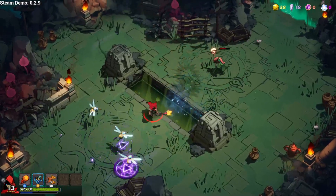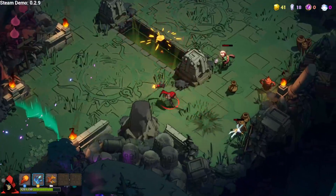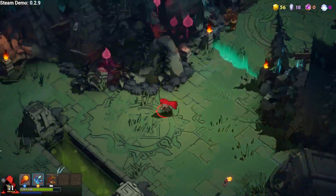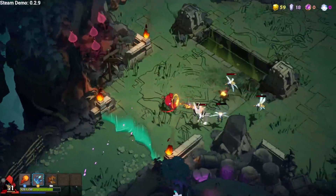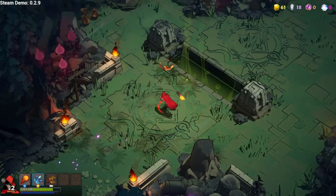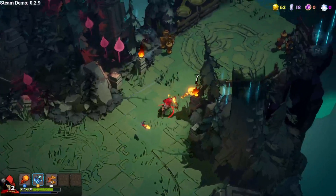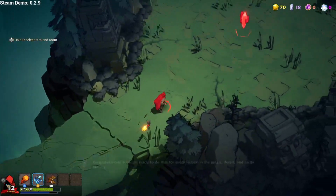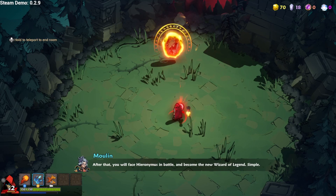I think that healed me — I'm not too sure if that healed me or not. All right, where are they going up here? You're feisty little nerds! Go in the pit — yes! I'm doing all right on this, wait till the boss turns up and just pulverizes me senseless. Congratulations — now get ready to do that for every section in the jungle, desert, and castle biomes. After that you will face Hieronymus in battle and become the new wizard of legend. Simple.